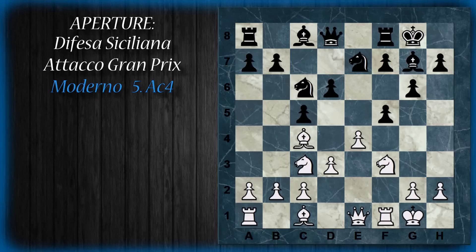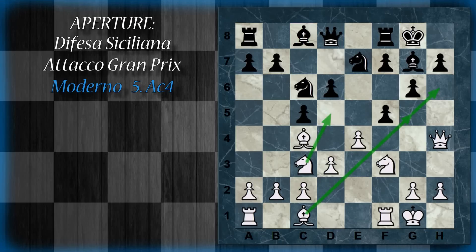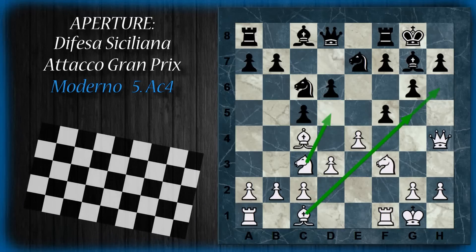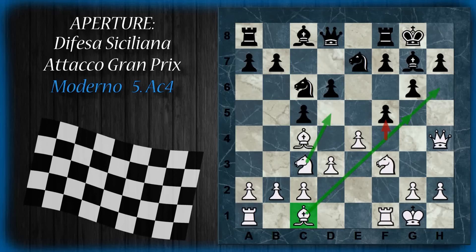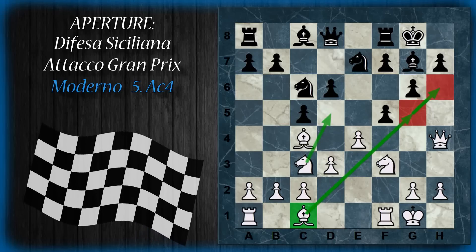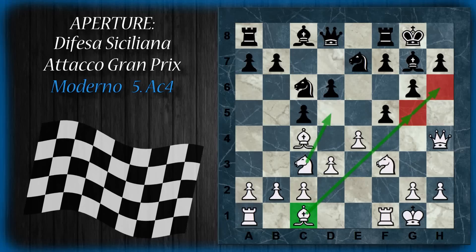Con in più: questo pedone è inchiodato sul re, quindi più difficoltà da parte del nero. Dovrà giocare d6 per poter in qualche modo sviluppare l'alfiere. Donna h4. Quindi ci sono vari vantaggi per il bianco: sia la possibilità di occupare l'avamposto, sia la maggior possibilità di sviluppare anche l'alfiere campo scuro, perché il pedone f è stato spinto, quindi potrà giungere velocemente in queste due case. E infine l'attacco dell'alfiere su questa diagonale.